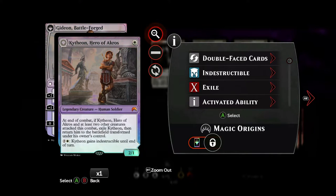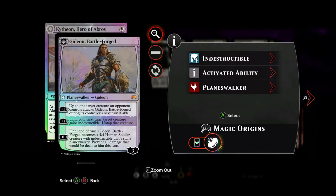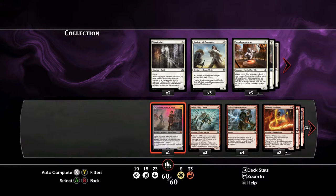For the first card, we got Gideon, Hero of Akros. For a 1-drop, he's pretty decent. We get a 2-1 body, and when he attacks with two other creatures, we can transform him and then we get Gideon Battleforged. It's a pretty decent Planeswalker — not quite as good as Ally of Zendikar, but he still gets the job done.